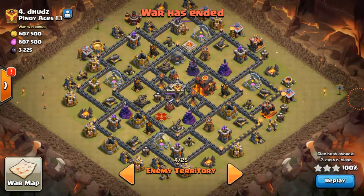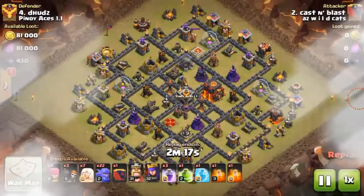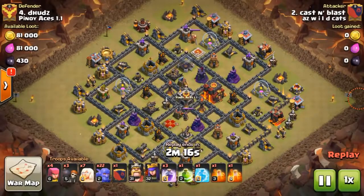We're going to be using Bowler Walk. The army setup is the same on every attack: 22 bowlers, 7 healers, a couple wall breakers depending on the base. I usually bring a freeze, a jump, and three rages, and then some giants in the clan castle — that bowler-hero-giant mix.